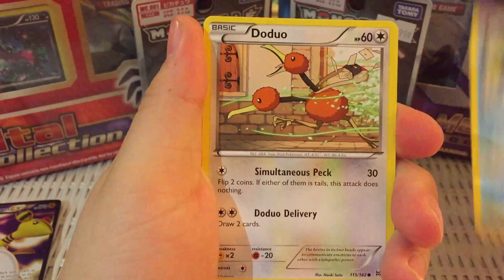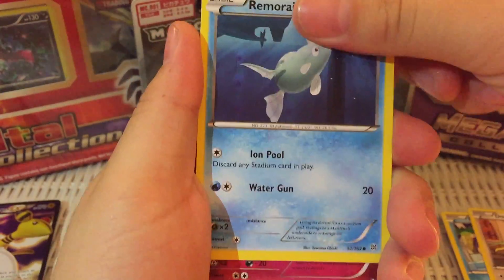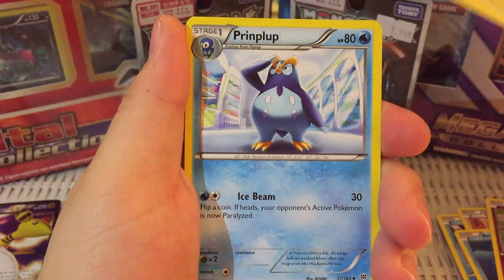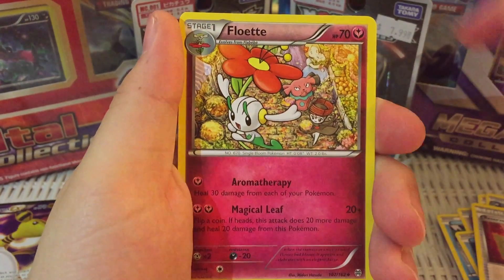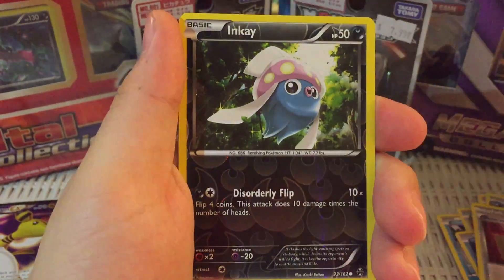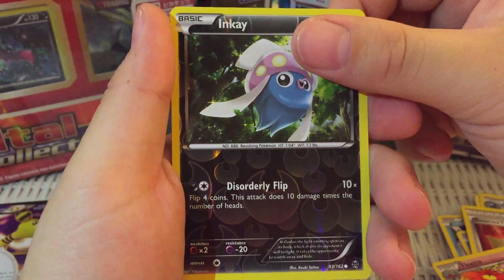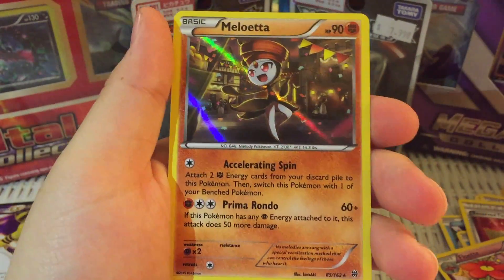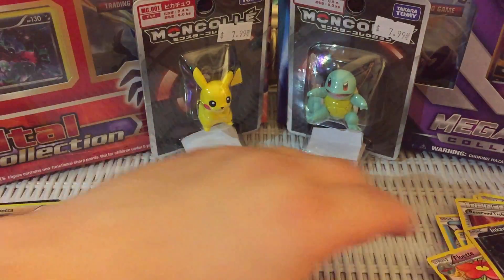Starting with a Piplup, Ditto, Remoraid — there's a little submarine in the back there — Snubbull, Magnemite, Prinplup, Reverse Ticket, Floette. And NK — that is the Reverse Holo, kind of hard to tell. And for the last and final pull, it's going to be a Rare Meloetta Holo. That's not bad actually. I think I have it Reverse Holo but not Holo, so we'll put that aside as a win.